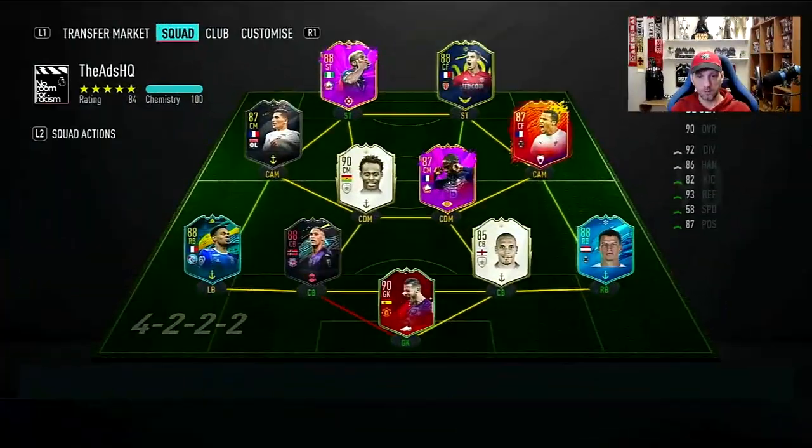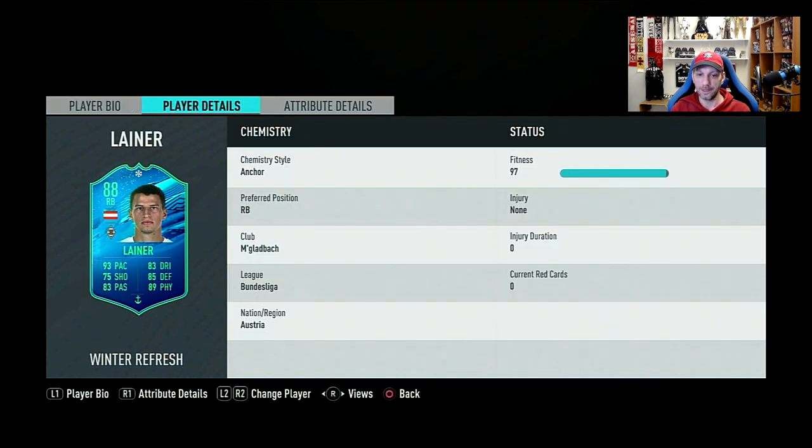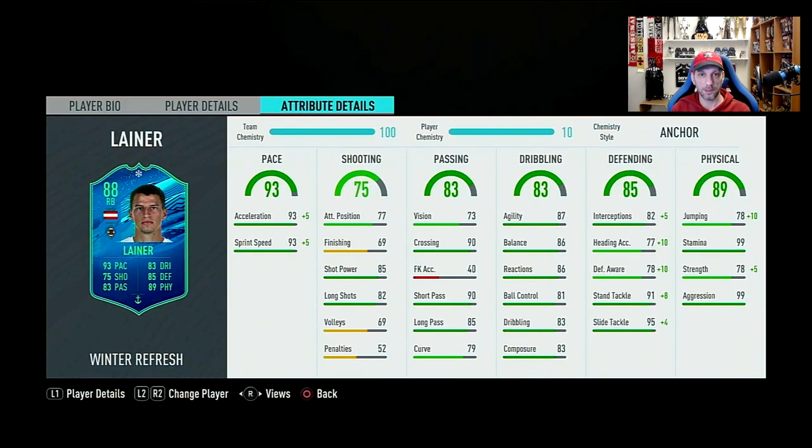Let's go back and have a look at this card. Stefan Liner - it's a fantastic card. I think this is a complete, complete card - a card that can do pretty much anything. I had so much fun, especially in the first game, where I kept giving him the ball. He has 99 stamina, good dribbling, fantastic pace, good passing, great crossing, good tackling. This is a really, really nice well-rounded card. If it had a bit of finishing I would say this card could play anywhere, but as a right back, I feel it's a great, great card.